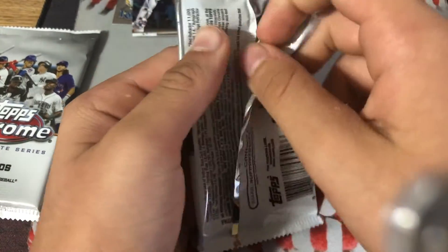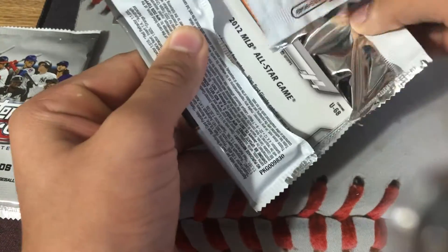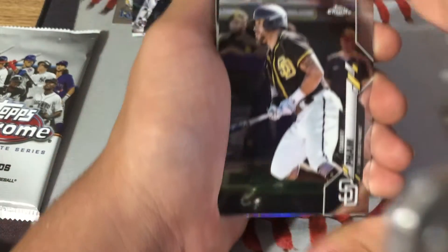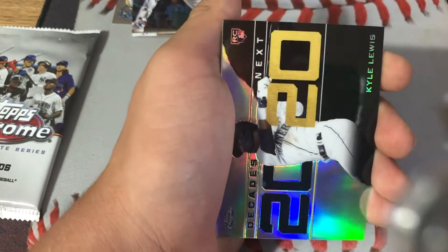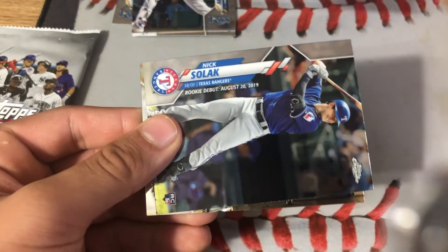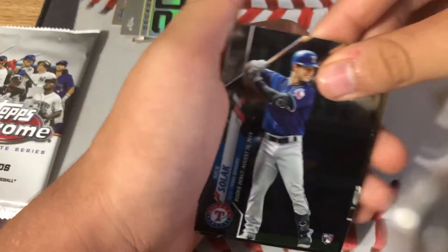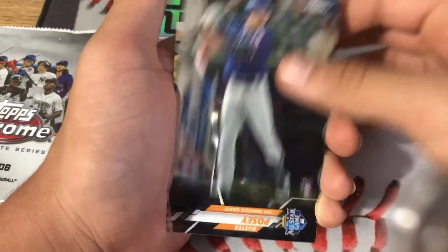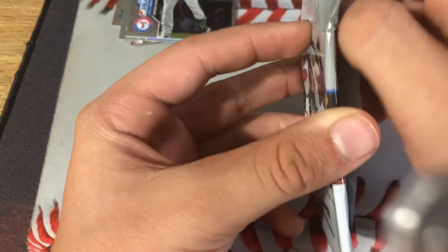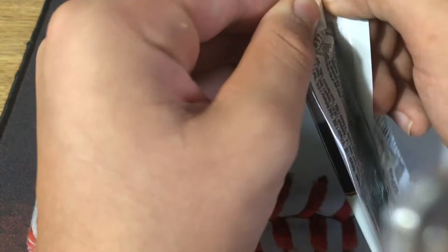Here we are in the last two packs. We have Buster Posey on the back, Tommy Pham on the front, Kyle Lewis Decades Next rookie card — that is a very good card — and Nick Solak, another good rookie for the Rangers. And Buster Posey All-Star Game card.